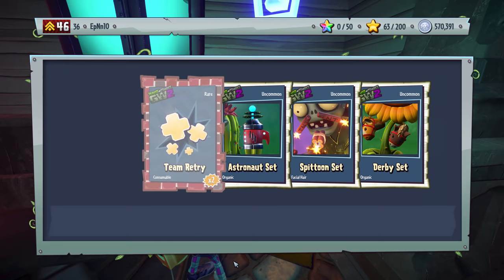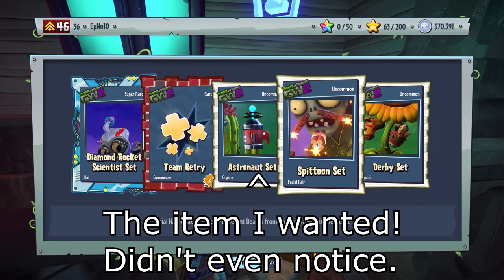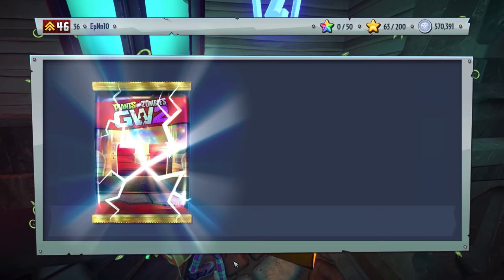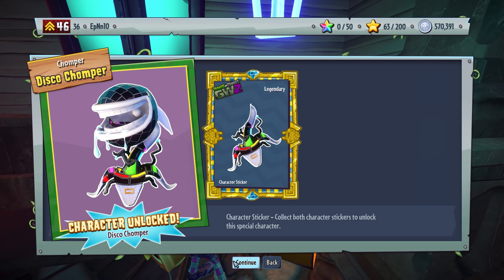This is the Frontline Fighter's pack. The Blue Award basically gives you 50,000 coins because it's a Frontline Fighter pack. This should be the Legendary — or a special item. There we go. That's the last character we needed. Sweet, awesome!